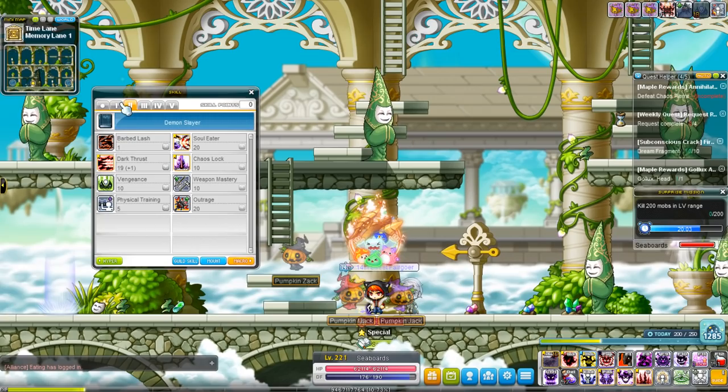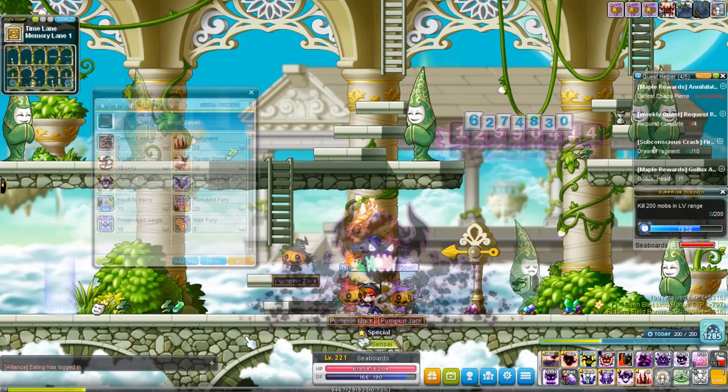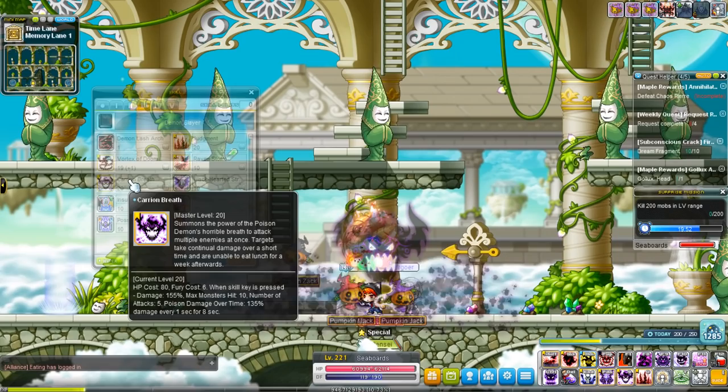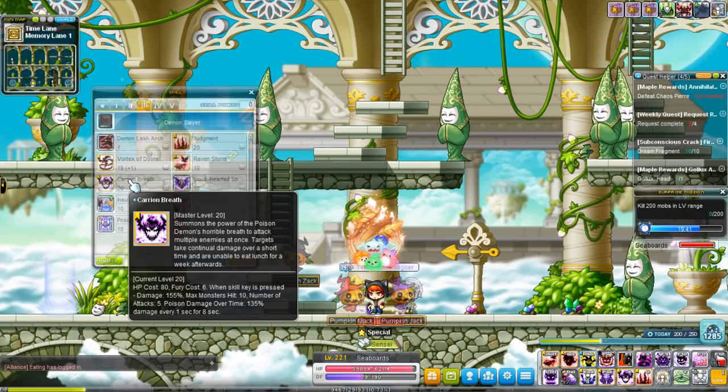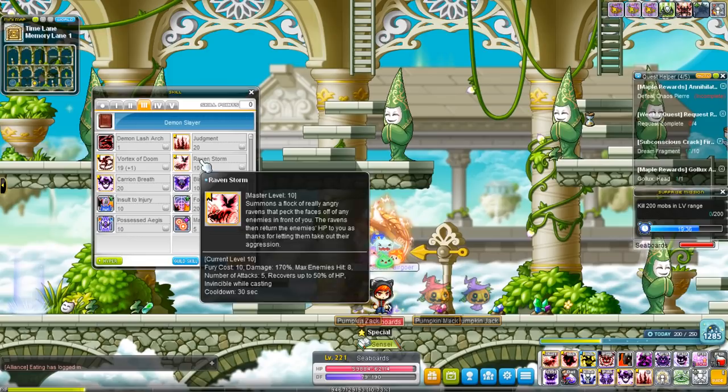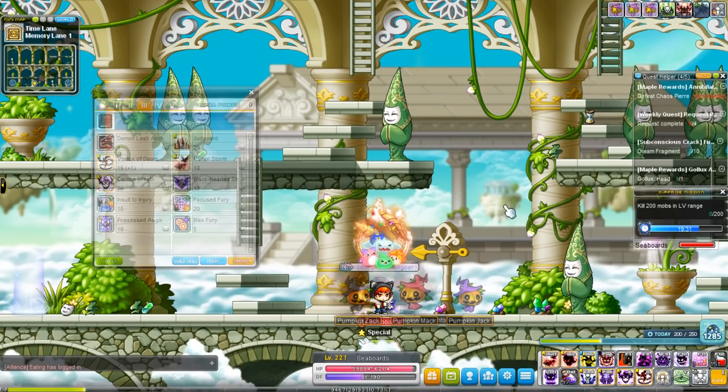Carry On's Breath is the third job's holding skill. It's all around you — you summon this guy that just starts breathing out like poison gas. It also poisons monsters, but it's not that much damage. Apparently he just burps all over everyone and kills them. So you can use Vortex of Doom and then Carry On's Breath instead of Judgment to combo enemies.